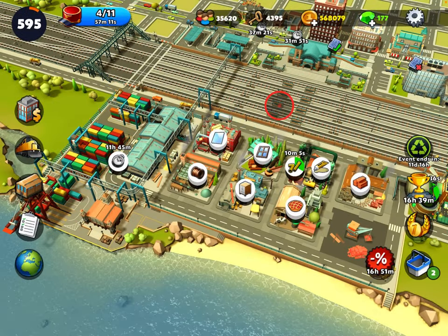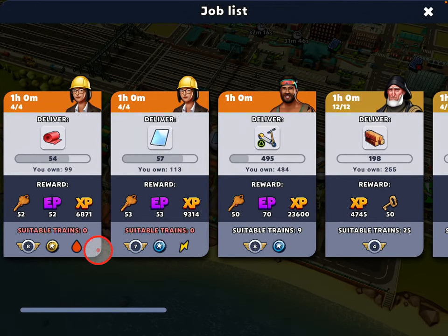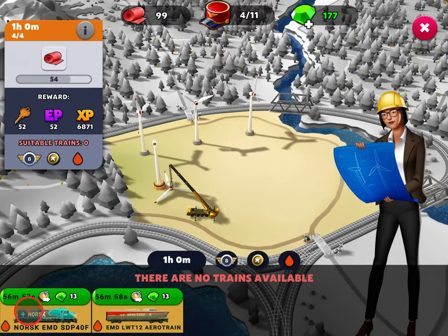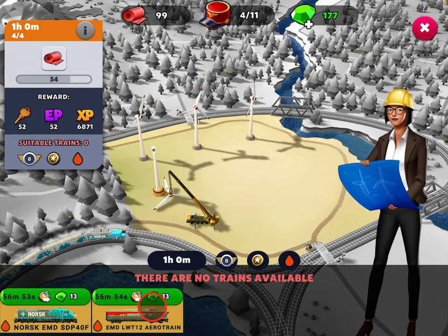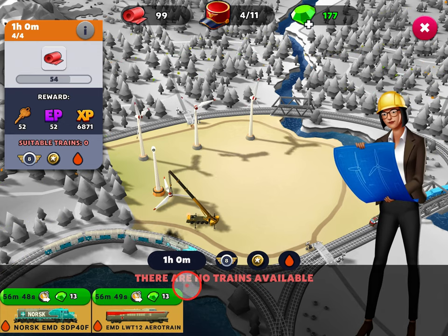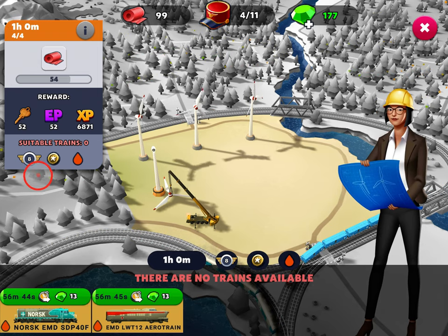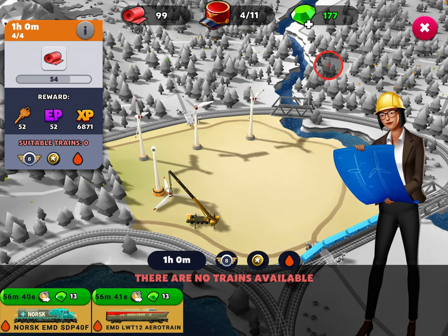The reason why you want to have multiple of each type is for jobs like this. This event job is level eight, it's a Legendary Diesel, and it needs both of those. I only have two possible locomotives that can go there and I just sent them a few minutes ago. They're on their way, but I can't send any more because there are no trains available — I have no more Legendary Diesels. This is a one hour job to go out, deliver the goods and come back, so this really slows me down in the event.